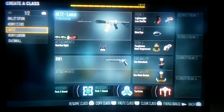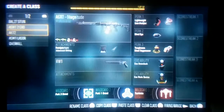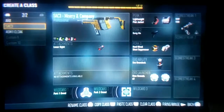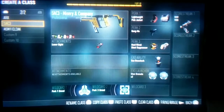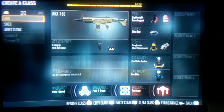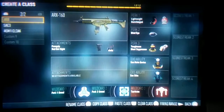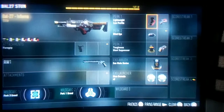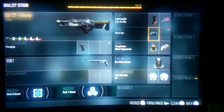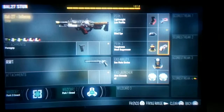There's one thing you're gonna notice — almost all my classes are set up mainly for Search, because that's just what I play a lot. You see I have Lightweight, Blind Eye, Toughness, and Blast Suppressor on mainly all of my classes. Lightweight and Toughness, Blast Suppressor — I don't have those on this one because I was playing Hardpoint. I have Low Profile for when I play pubs because of UAVs. Blind Eye because people use tracking drones in pubs. Toughness so you have less flinch, and Blast Suppressor so they don't see you on the mini-map.